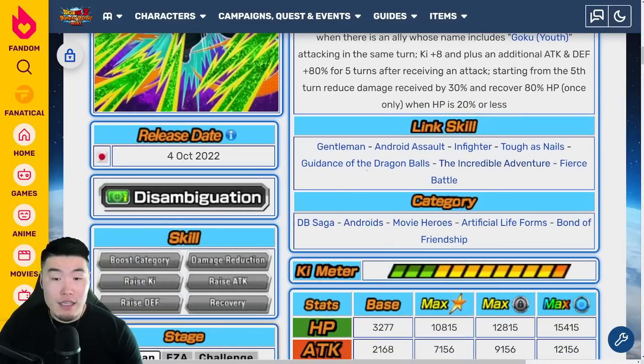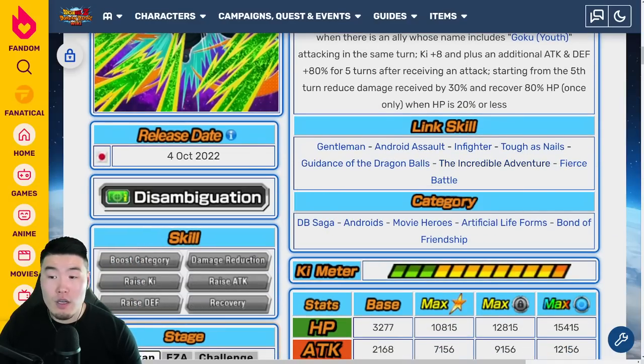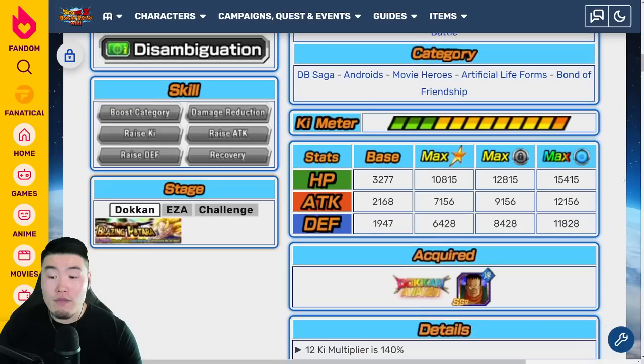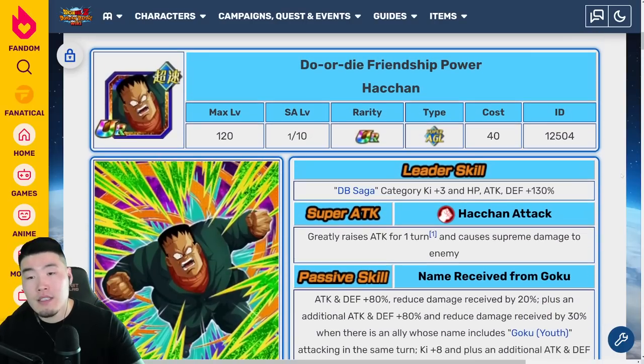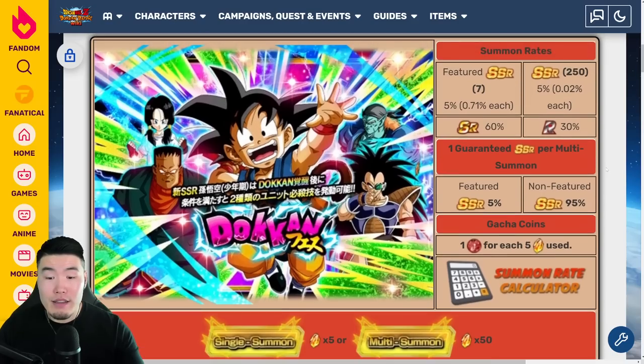So that's the Aider. Links: Gentleman, Android Assault, Infighter, Tough as Nails, Guide to the Dragon Balls, Incredible Adventure, and Fierce Battle. In categories: DB Saga, Androids, Movie Heroes, Artificial Lifeforms, and Bond of Friendship. If you get the Kid Goku, you really want this guy because he's going to help you a lot in the harder events like Cell Max. So we've got Aider and we've got Youth Goku, and there is the breakdown.